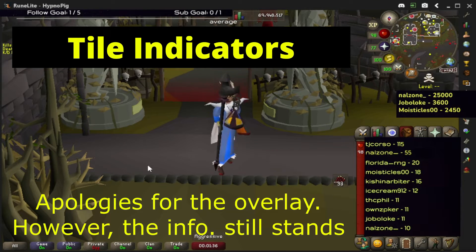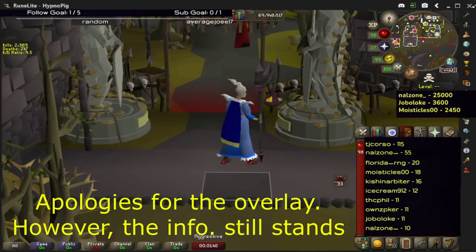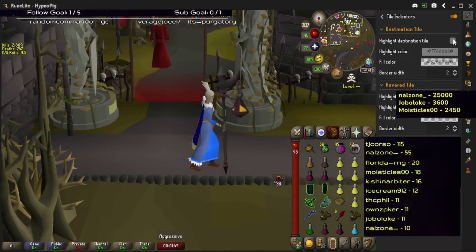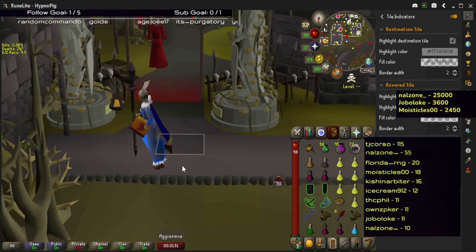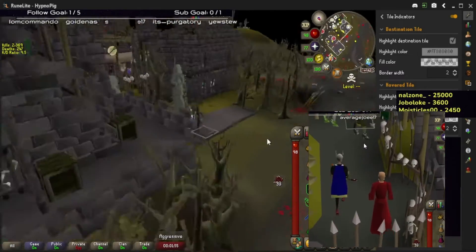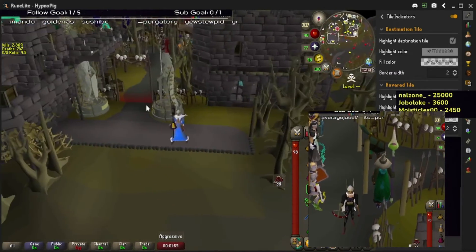The fourth plugin we'll be going over is called Tile Indicator. This does a multitude of things — I'm not sure if it's in the plugin hub or pre-installed into RuneLite. What I like to check on is 'highlight destination tile,' which shows where you're going to walk on the floor. This is pretty good for DD-ing sometimes, because if you're at a weird angle the DD might not work.